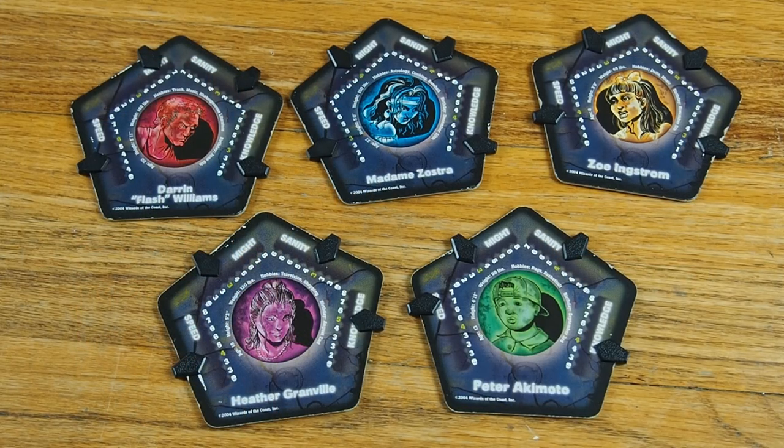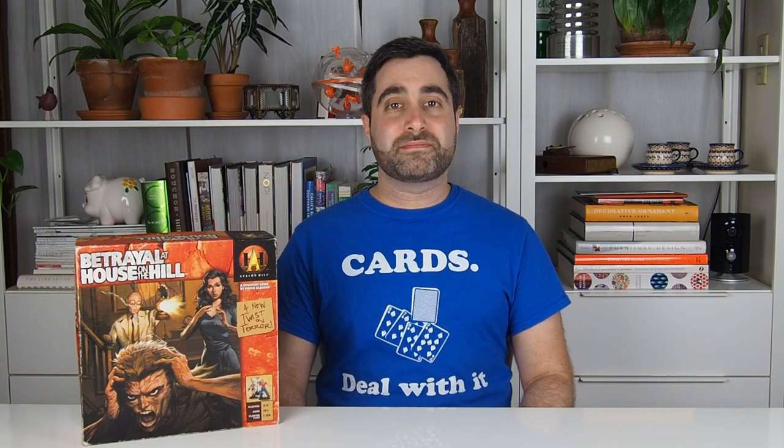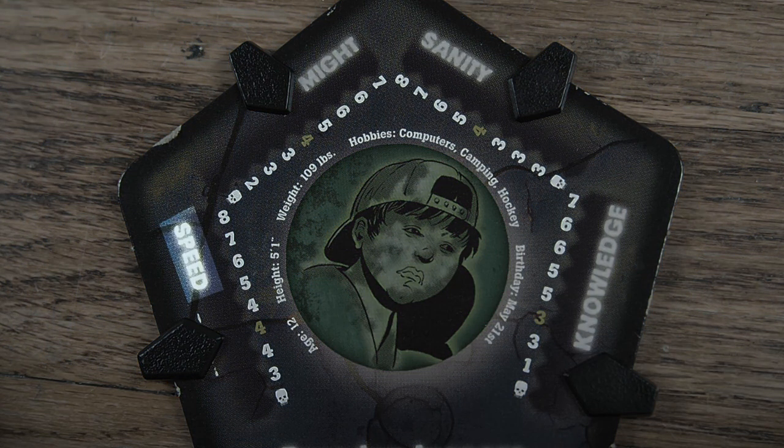While the suitors take their turns, the bride is busy updating her little black book, which is made up of a tracker for each player. The bride uses them to keep tabs on how good of a partner she thinks each of them would be. Each tracker has four qualities the bride must consider: Speed is how fast a suitor plays on their turn. Might is if the bride thinks they might be the one. Sanity is how sanitary a suitor is. And knowledge is how much a suitor knows about ledges. The higher the bride rates each quality, the better it is for the suitor.